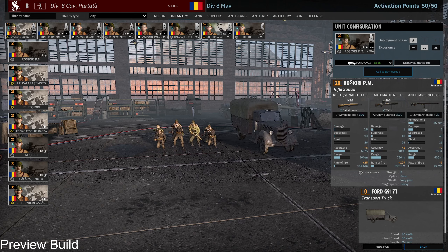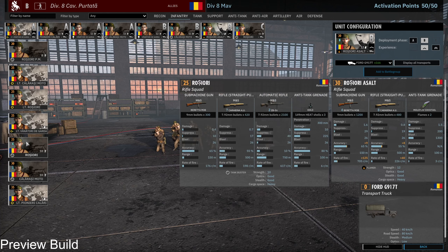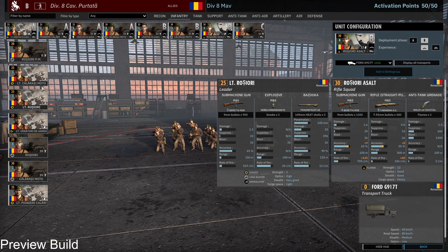I don't have the Rosiori in the deck — I could bring them in A phase, they are quite good. Or these Rosiori, but I think for CQC it's also 12 dudes, so I think this is a viable option.